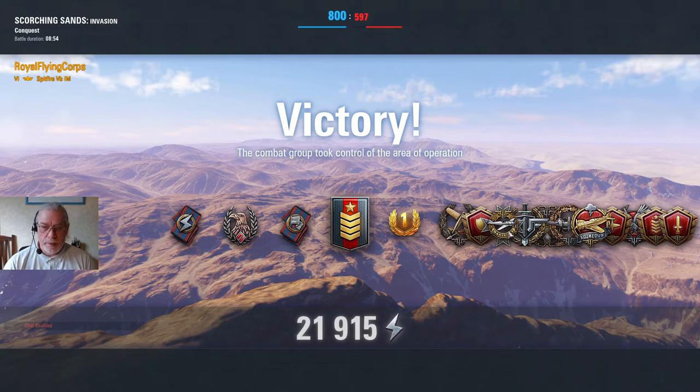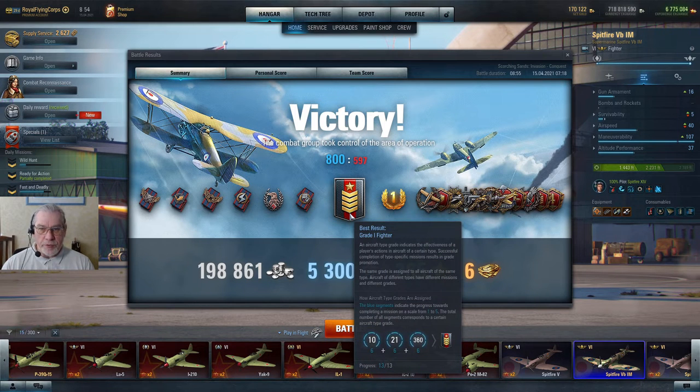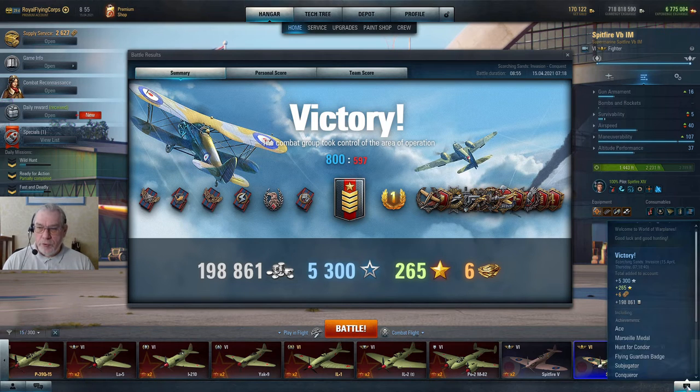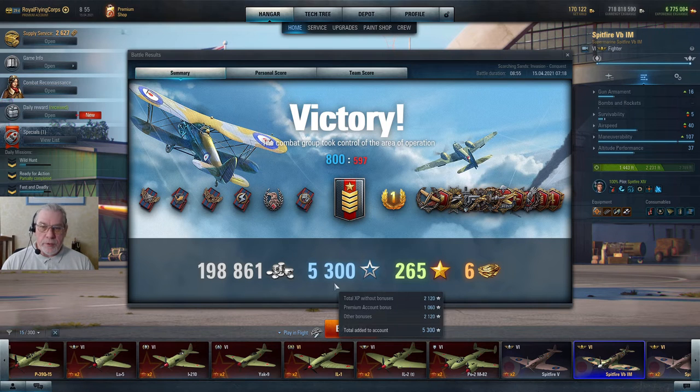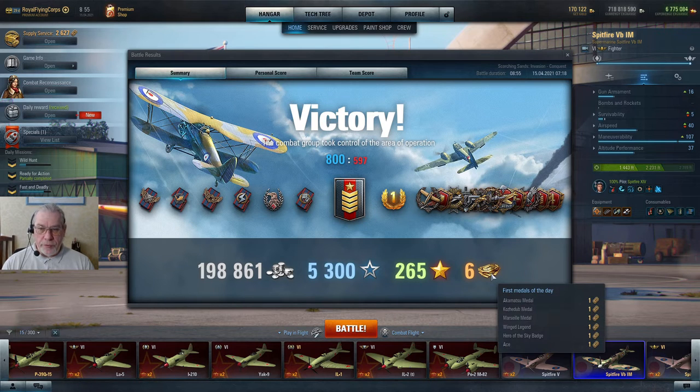A good haul of medals there and a rather nice personal points tally. Let's review the outcome of this battle. It was a 5-chevron battle — confirmation of a Grade 1 fighter, the best result attainable. I obtained 198,861 credits or silver, with a premium account bonus. There were no expenses because the aircraft wasn't shot down and I used prepaid consumables. 5,300 base experience with bonuses, 265 free experience, and six tokens. Medals awarded include an Akamatsu, a Koshidub, a Marseille, a Wing Legend, a Hero of the Sky Badge, and an Ace.